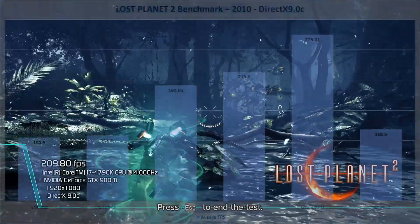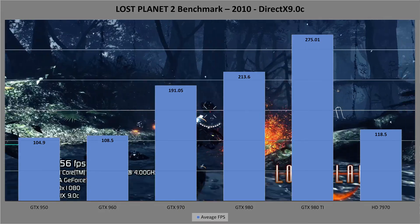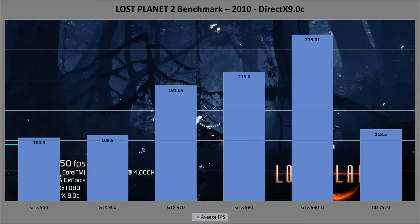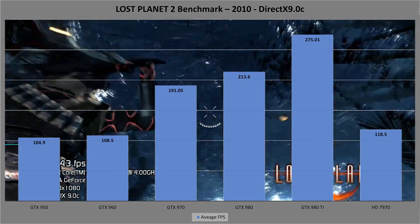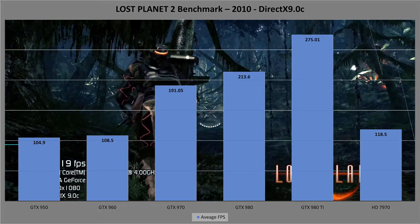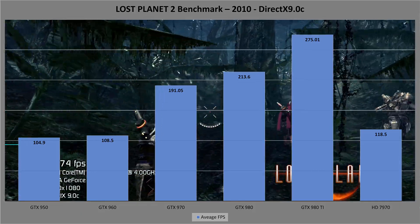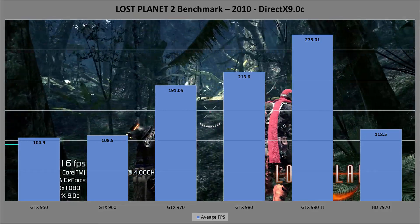The Lost Planet 2 benchmark shows the strength of the 970 and 980, leaving the other cards far behind — apart from the 980 Ti, which leaps ahead massively with its newer architecture and larger texture memory pool. The ATI card is still in third place, but not by much. The more modern the test, the more it seems to give similar or better results than the 950 and 960, which isn't surprising as it was released in 2012 and has that extra smidge of memory.